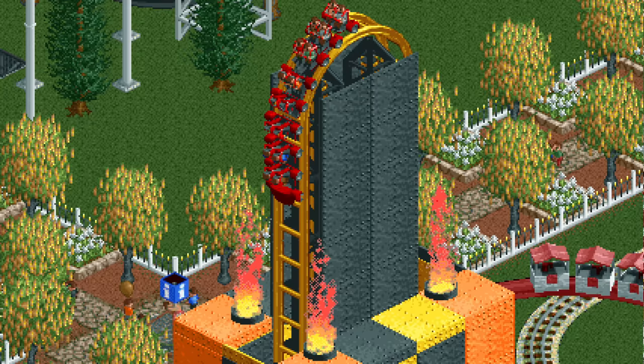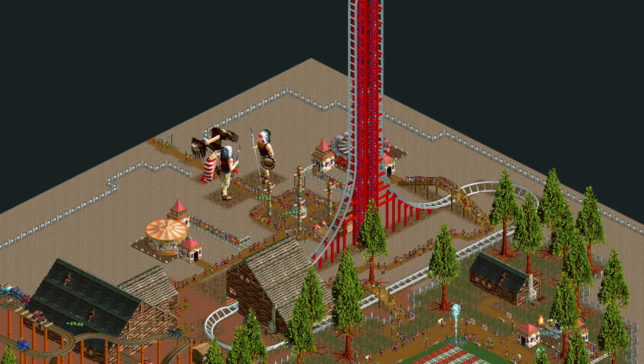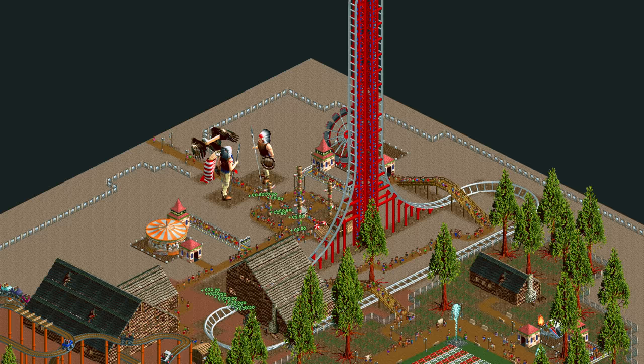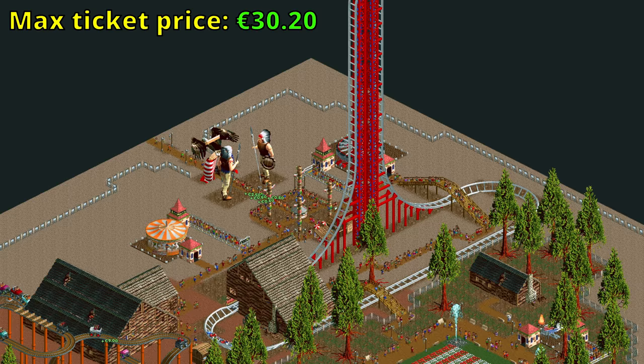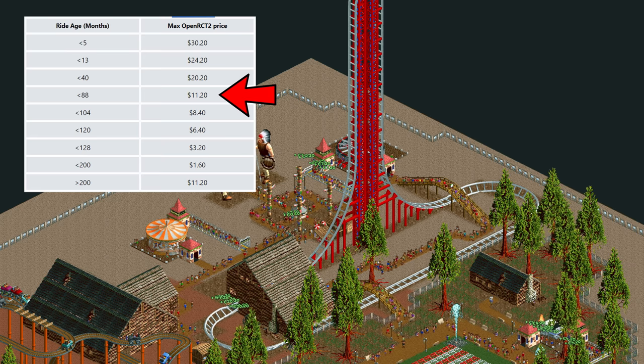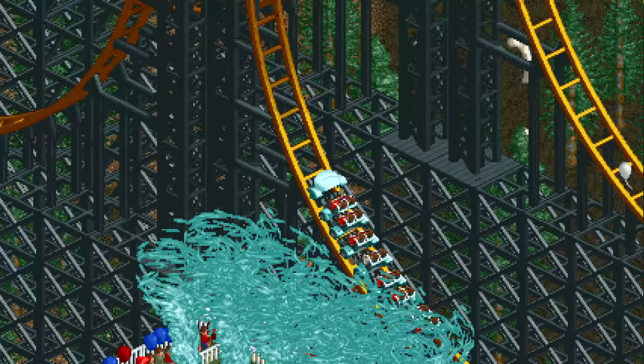The air-powered vertical coaster is good for one thing and one thing only, and that is a stupidly high ticket price. For example, this pre-built design in the Grand Canyon scenario has a maximum ticket price of 30 euros and 20 cents. You can't actually charge more than 20 without plugins, but this means you can keep charging that 20 for a very long time. Only once the ride becomes more than 5 years old, or when you build another air-powered vertical coaster, can you charge less than 20 euros.